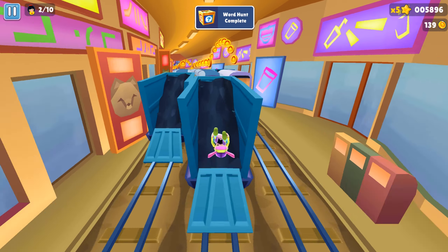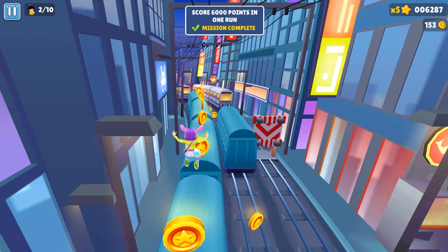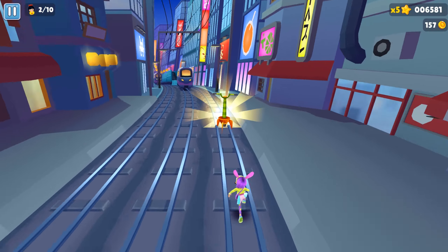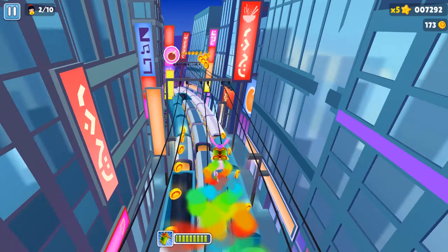We got the World Hunt chest — we'll unbox it later. Oh my god, it costs 6,000! I was talking about the hoverboard — I forgot — and the rocket. Both activated at the same time.